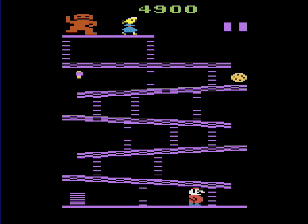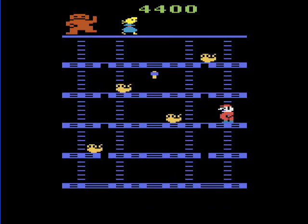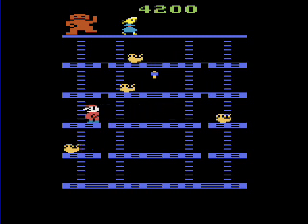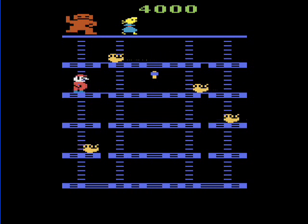In the Atari 2600 port, there are two screens. In the first one, you ascend the level almost in chutes-and-ladders form while leaping over barrels being rolled by Donkey Kong. In the second screen, you take apart the scaffolding by walking or jumping over the trapdoors on the floor while avoiding the ducks that weave back and forth — they're supposed to be flaming ghosts, but I'm just going to call them ducks.